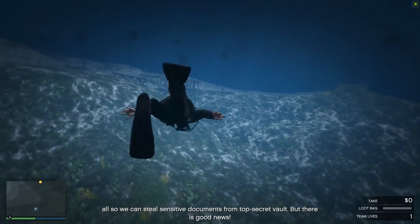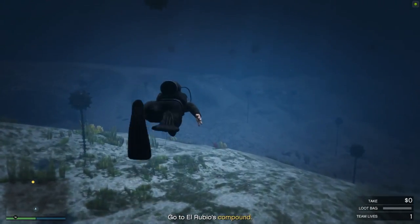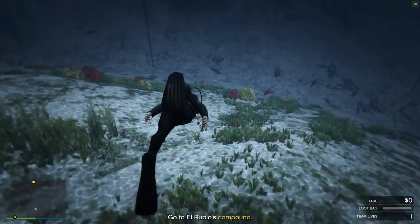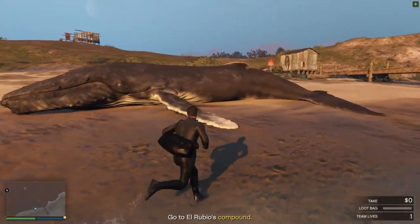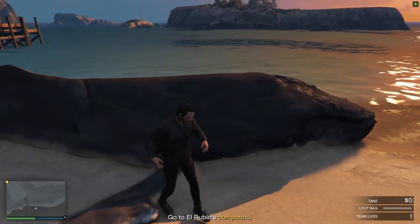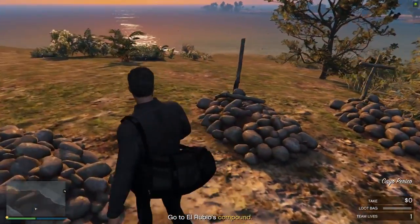These next things are Easter eggs found on Cayo Perico island, with footage provided by Zach Cox — link in the description. First, you can actually find a Loch Ness Monster on the shores and in the water of Cayo Perico. There's literally like a dragon visible in the water off the shore — kind of awesome, makes you wonder what other secrets are out there. There's also a beached whale on the shore, and some weird graves, tombstones, and graveyards on Cayo Perico.